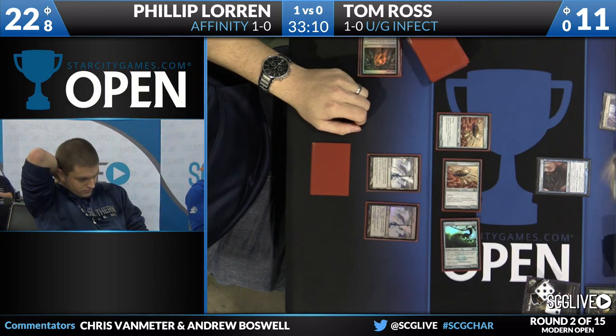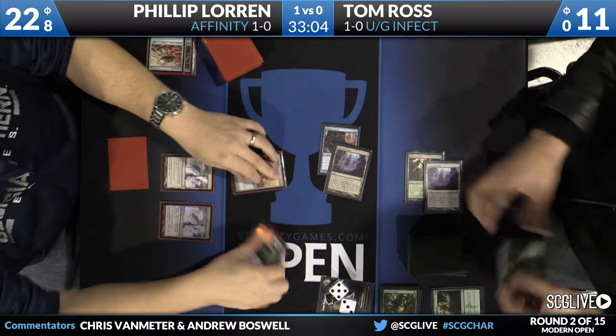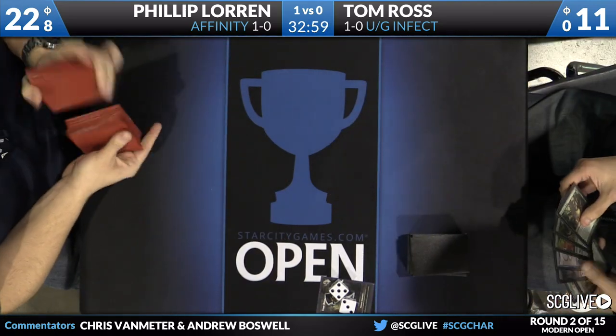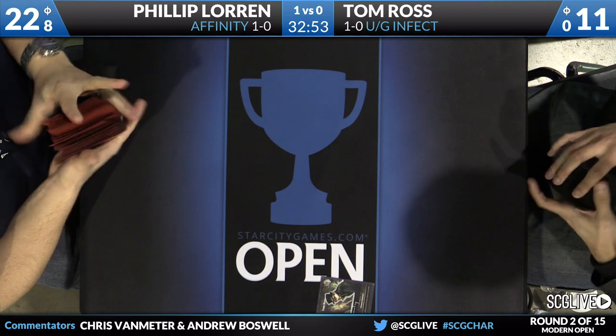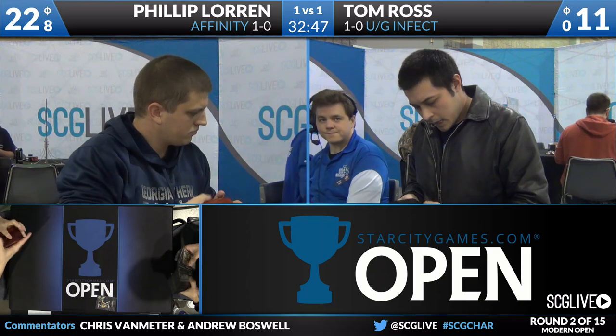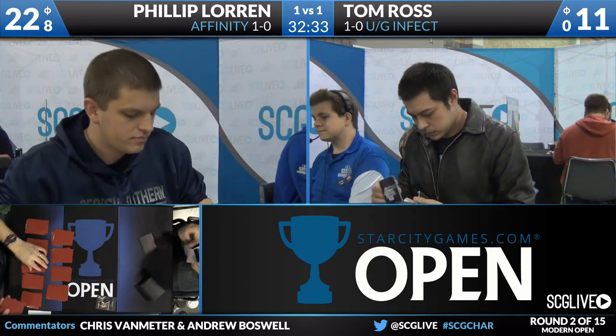Philip, you did get four extra life from that Nature's Claim, but you've got eight Infect counters — you're not feeling good at all. One thing I like about Tom Ross's play with Become Immense was he was pretty sure Philip didn't have anything because Philip had just drawn a card, played a land, and left Tom's creature sitting on the board. Tom capitalized on that opportunity — got his pump spell — not only because he felt the coast was clear, but also because he was choked off on mana and needed to fire off his spells. The reason Tom kept that hand with only one land is he had the Noble Hierarch, and he had multiple Nature's Claims and Twisted Image to interact with Philip's explosive early game — and it really paid off.